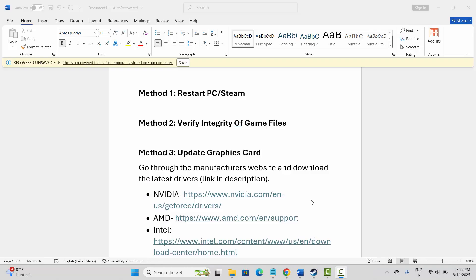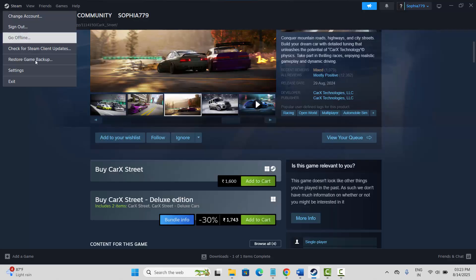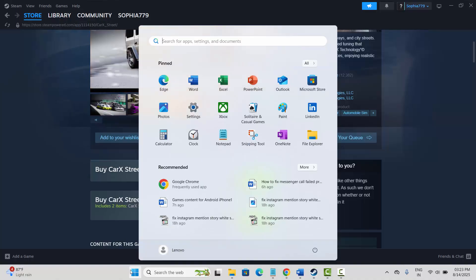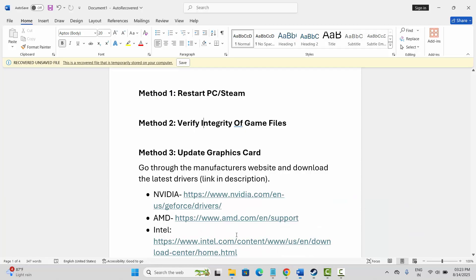The very first method is to restart your PC or Steam. Go to Steam, click on the Steam icon, then click on exit. After that, restart your PC by clicking on the Windows icon, then click on power and select restart. Once your system restarts, try to launch the game and check if it's working.